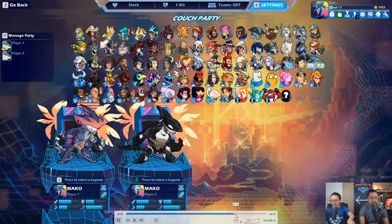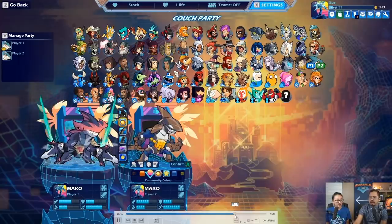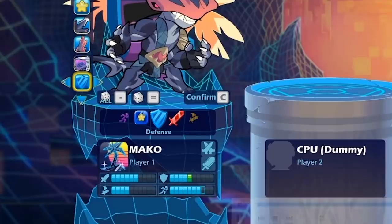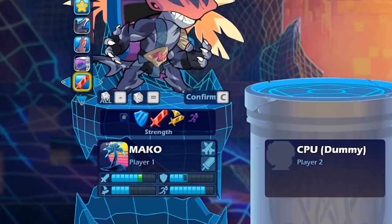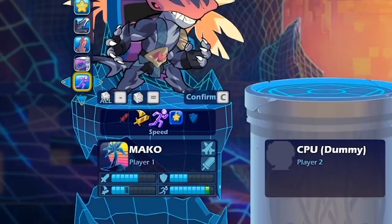Now let's quickly jump ahead because they do show off the different colors for all the skins. These are all the stances: defense stance takes away from speed, which is probably to be expected. Strength stance takes away from defense — fair enough. Dex stance takes away from strength or force. And then speed stance, which gives Mako nine speed, takes away from dex. So those are the stances for Mako. I am really hyped for Mako — they did say she would come out this week.